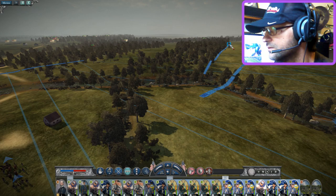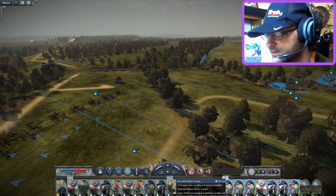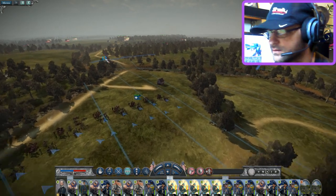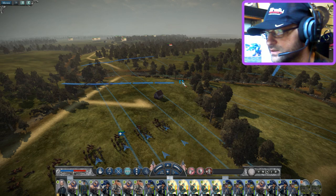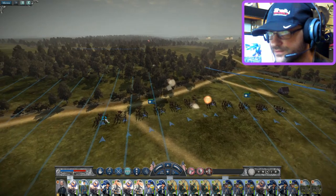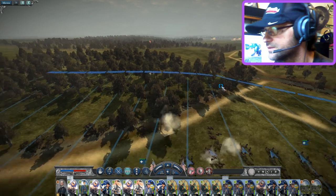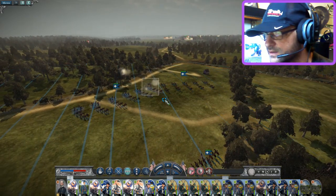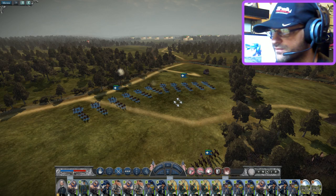That's an ally — that's a good thing. We're going to station these men here. We'll take the first and move them into this forest, because here come the Confederates.